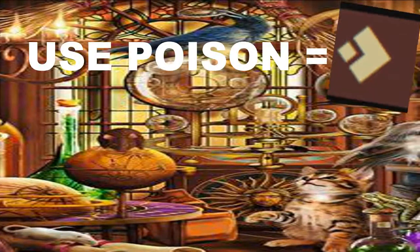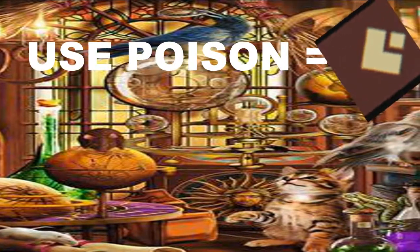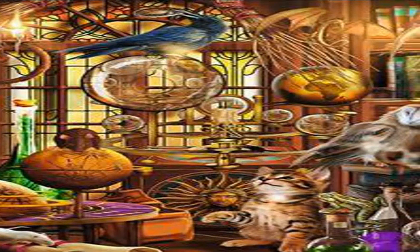Plus, Toxicologist alchemists can poison their weapon for 1 action instead of the 2 actions it normally takes. So if you're a Toxicologist alchemist, pick up those poisons. Otherwise, you're better off picking other items.